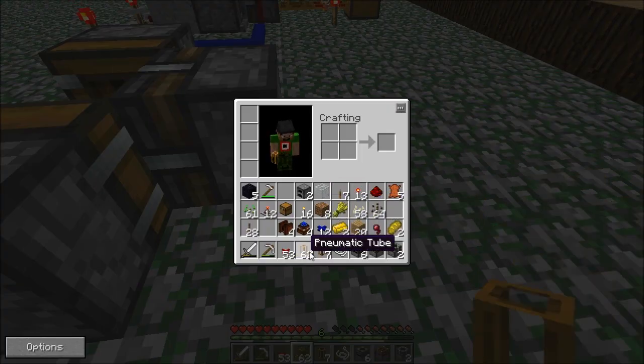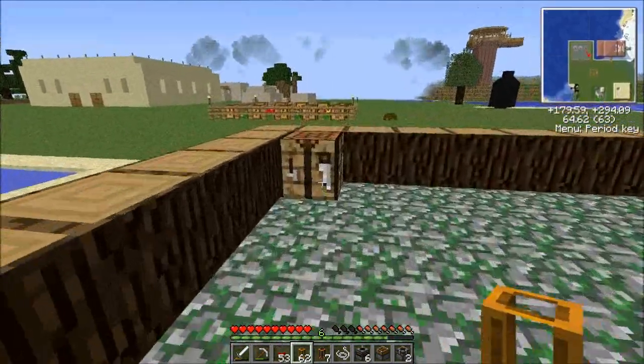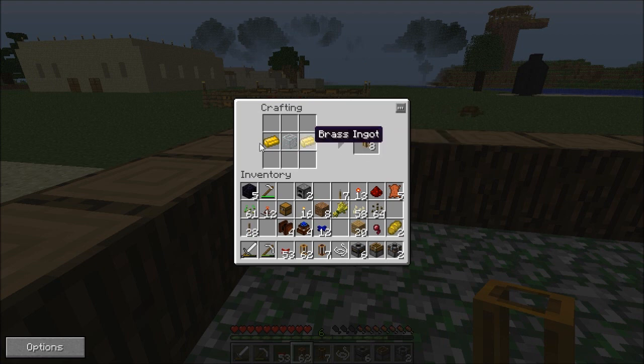These pipes are made out of brass. Let me show you quickly how these pipes are made: first, you put a piece of glass and two brass ingots. A brass ingot — you just need a blast furnace, one tin ore and three copper ore, melt them and you get brass. I probably showed it in my previous videos.